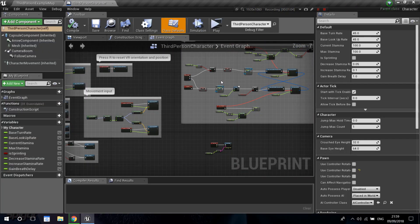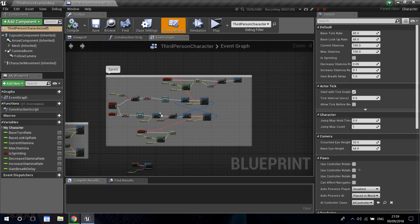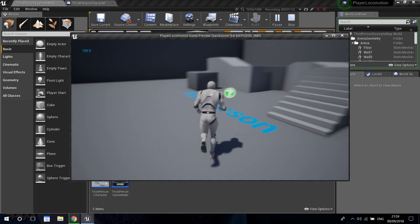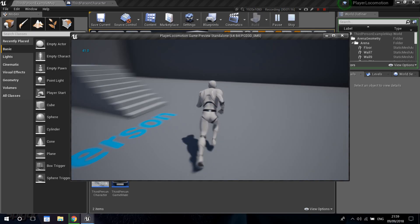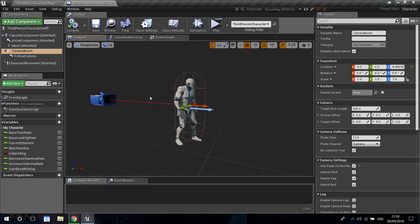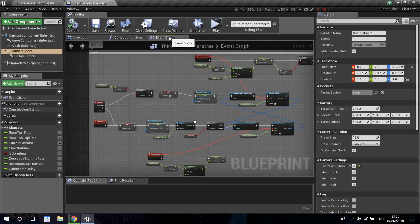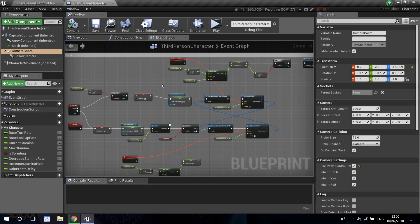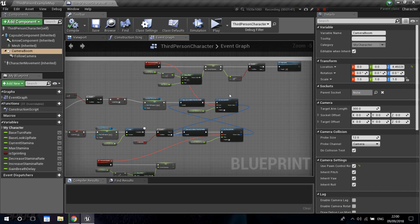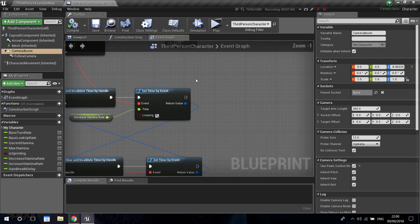First, I'm going to do something really quick. In the last video we set up our sprint, but I want to do something with the camera. When sprinting, I'm going to find our camera boom in the viewport. The camera boom is the line that tells us the distance between the camera and the player — it's 300 by default. I'm going to make this 450 when we sprint, so we get a little bit of extra distance and a velocity feeling.